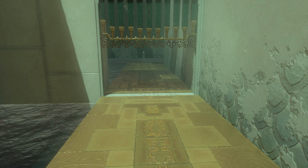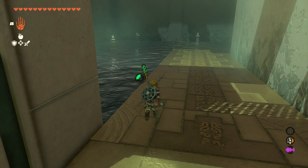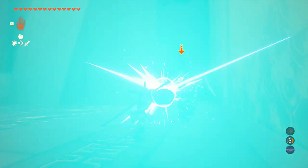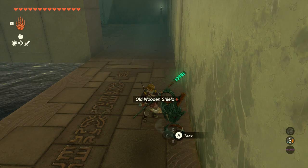In this next room, there's going to be a construct to kill, but more importantly is the treasure of the shrine, which is hidden under the water right here. You can just pull this out — no big deal, no challenge here. I believe this has a construct bow in it, though I already got it a while ago. So we have a construct here to contend with — just take care of him really quick.